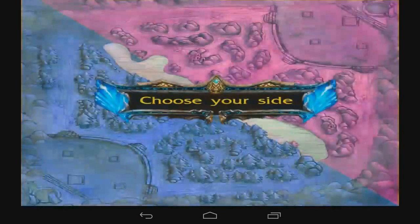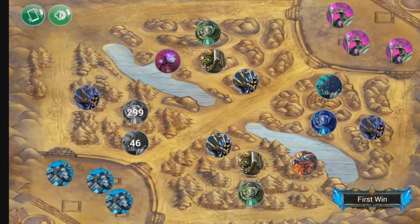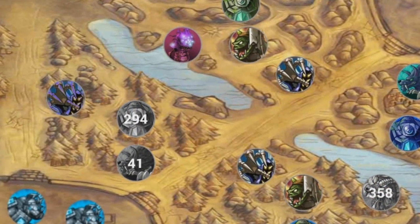As soon as the user starts the application, a screen appears where he must choose his side on the map. Afterwards, the main screen appears where the user can start timers simply by clicking the corresponding icon of the desired buff or inhibitor.